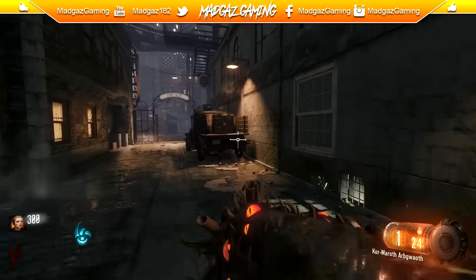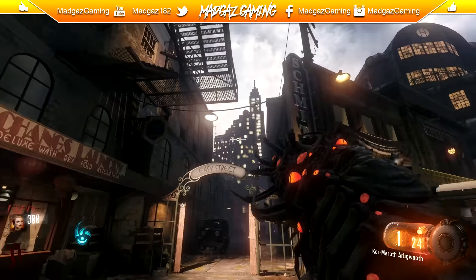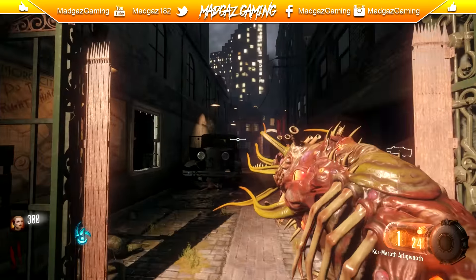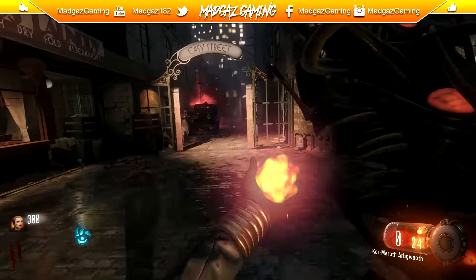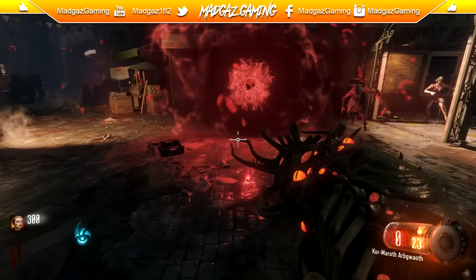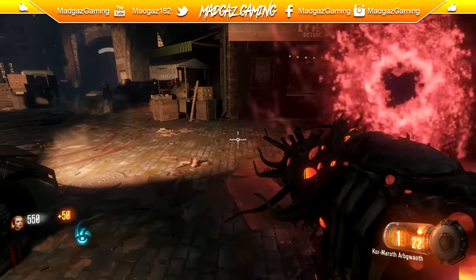This is the Jessica Rose version of the upgraded Apothecan Servant, and it is now called the Core Maroth Arbogoth — I think that's how you say it. This one now shoots red portals and simply does a lot more damage, and lasts a little bit longer to absorb the zombies and destroy them. It's pretty cool how they changed up the name for the wonder weapon for each character. I didn't actually realize this until playing through it. Let's get on to the next one.